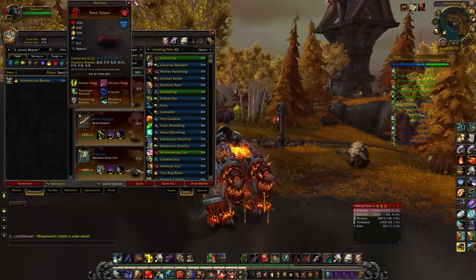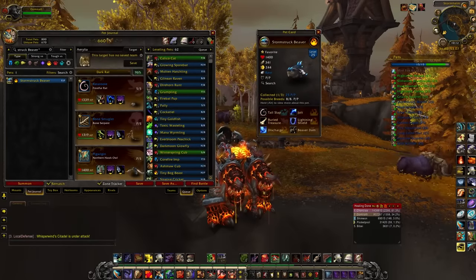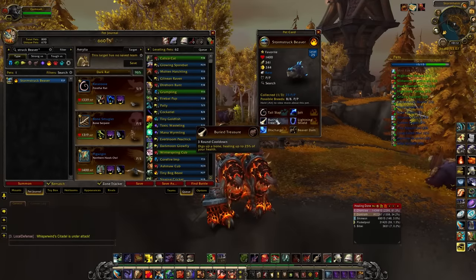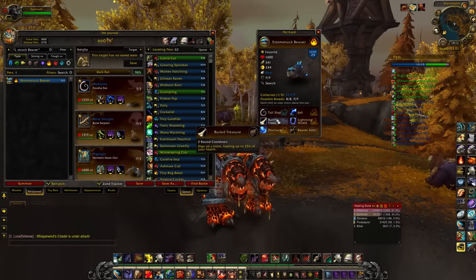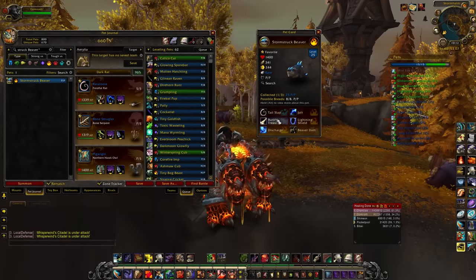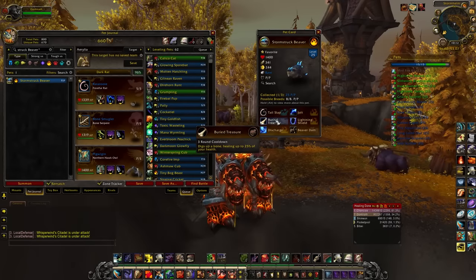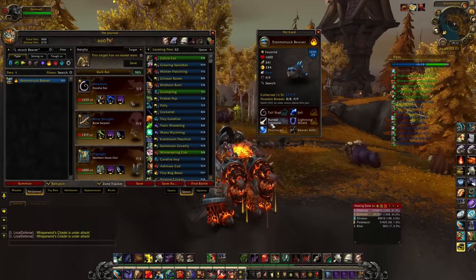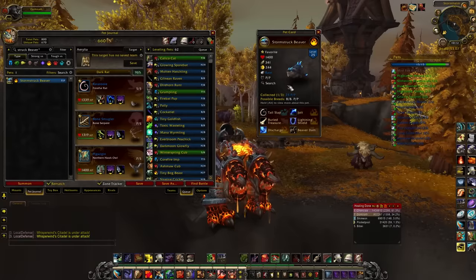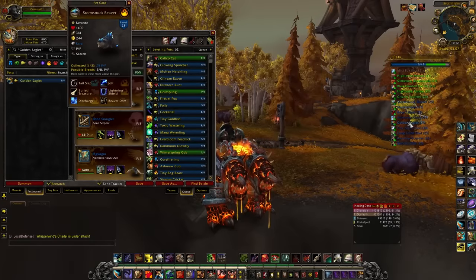The other pet to snag here is the Stormstruck Beaver. This guy hits like a truck — most beavers in the game were garbage with the exception of this guy. His Buried Treasure is honestly kind of wasted on him as a Power/Power breed, because percentage-based heals are greater on a Health/Health version. If it were a Health/Health, Buried Treasure would be healing for significantly more than on a Power/Power. Definitely want to snag yourself one of these.